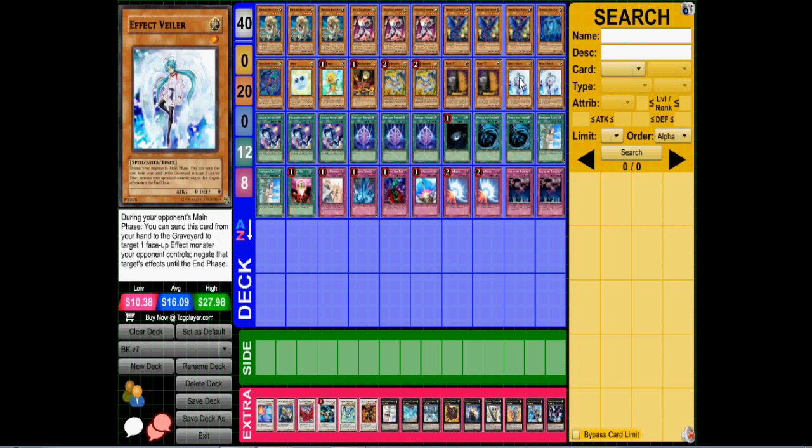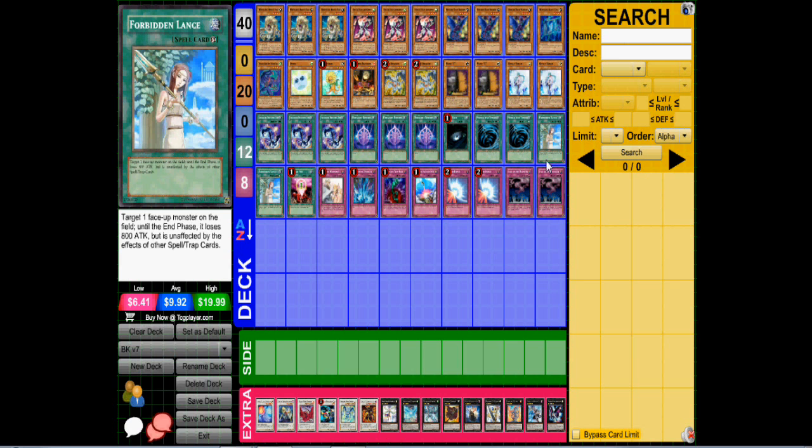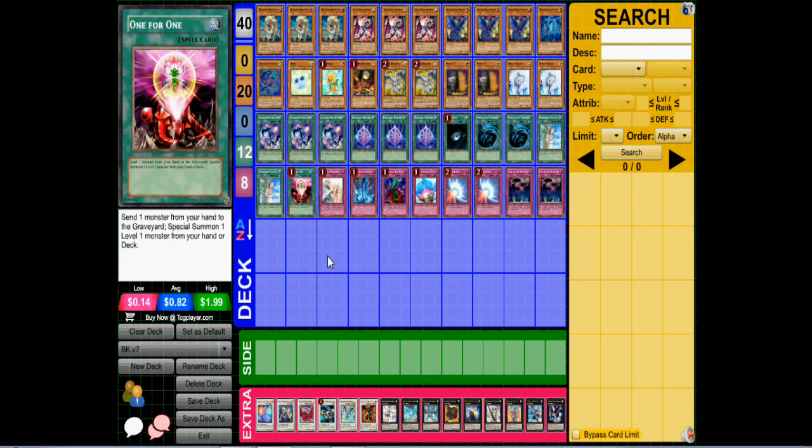For spells we have triple Advanced Herodic Art and triple Herodic Reborn. Herodic Reborn is better in this version than the previous one because I have more tuners I can utilize, allowing me to go for easy Synchros if needed — it's a free way to get monsters. We also have Dark Hole, double MST, double Landas, and One for One.